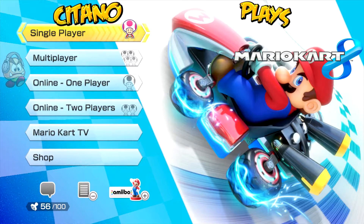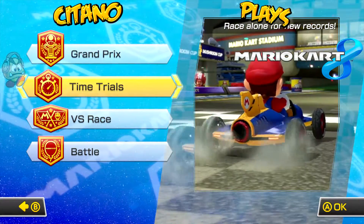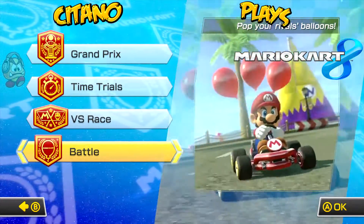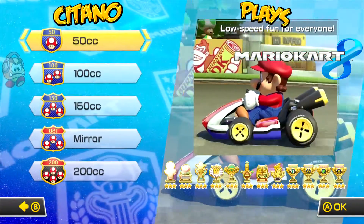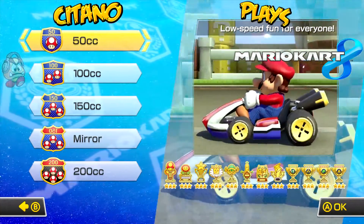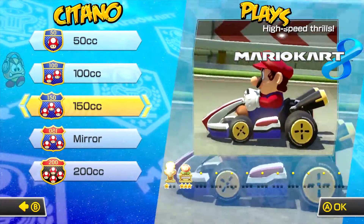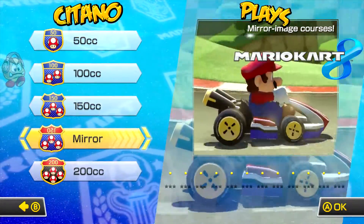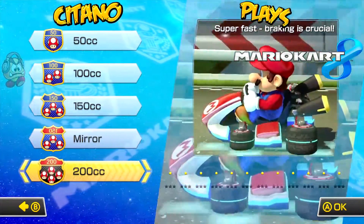Let's get started with single player. You go to single player and you have some choices: Grand Prix, time trial, versus race, or battle mode. Since we're going to do all the cups, we'll go with Grand Prix. In Grand Prix, you get to select what difficulty you want: 50cc, 100cc, 150cc, mirror mode - which is 150cc with everything mirrored - and then 200cc, which is basically insane mode.